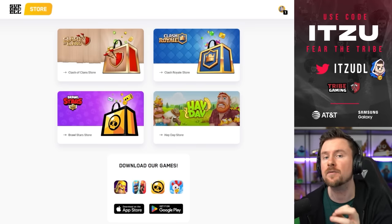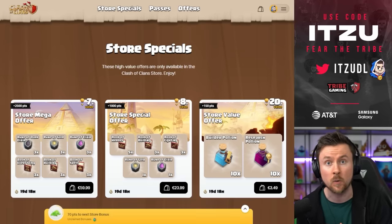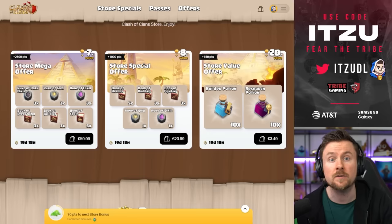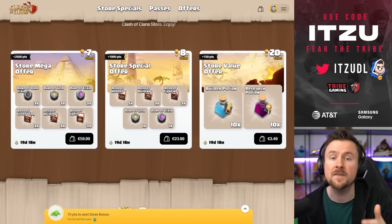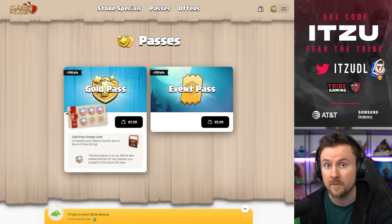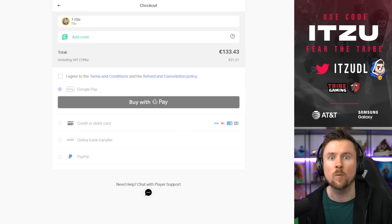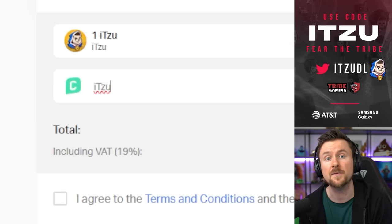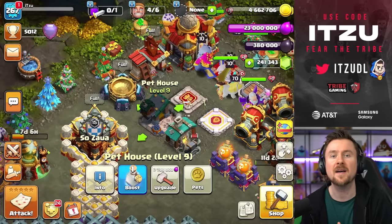If you want to boost your progress with offers, I highly recommend not using the offers from the in-game shop. On the Supercell Store — the link is down below — the offers are way better, and you can collect points on that website which gives you even more rewards. If you're thinking about spending money on the game, use the Supercell Store instead. Also, if you'd like to support the channel, make sure to use my creator code.